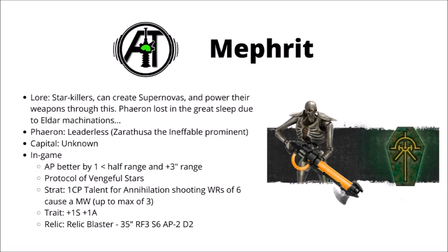Their stratagem is also very good on things like Gauss Flayers. Talent for Annihilation gives you wound rolls of 6 translating to mortal wounds, though it is unfortunately capped at a maximum of 3 per phase — probably best deployed on a big squad of warriors or something like a Ghost Ark with a ton of Gauss Flayers. Their warlord trait gives +1 strength and +1 attack, which will really make a melee character that bit more dangerous. The relic is an upgraded Warden's Gauss Blaster jumping up to Rapid Fire 3 and Strength 6. If you like all things shooty, the Mephrit could be for you — they particularly synergise well with Tesla Weapons and mass ranks of Warriors or Ghost Arks with Gauss Flayers.